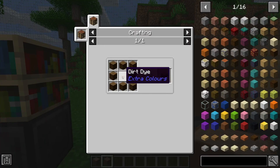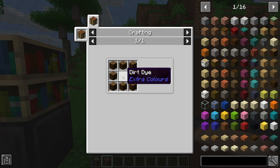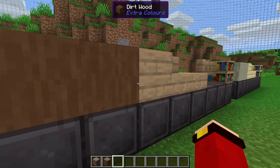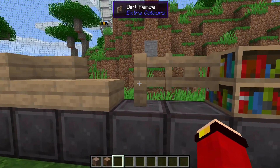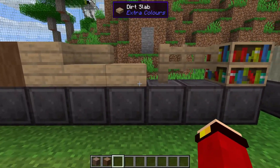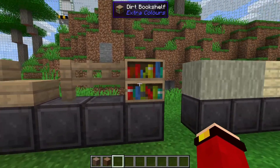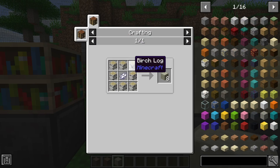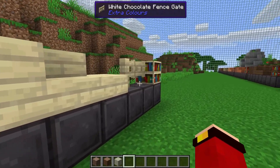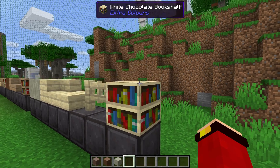Here we have the dirt log, crafted with one dirt dye surrounded by spruce logs — basically you grab a piece of dirt, compress it into this dye, and put it into the wood, giving it a slightly lighter color like jungle logs. Next up we have the white chocolate log, obtained with one white dye surrounded by eight birch logs. Here are the last of the variants.